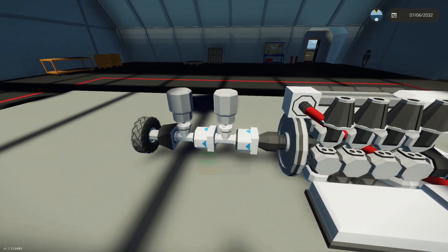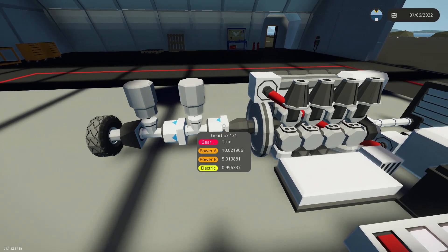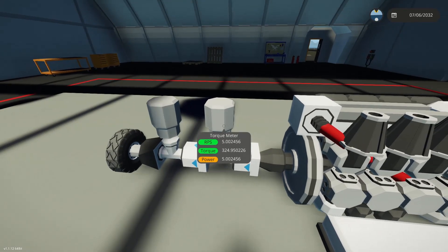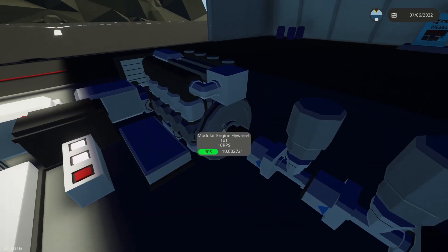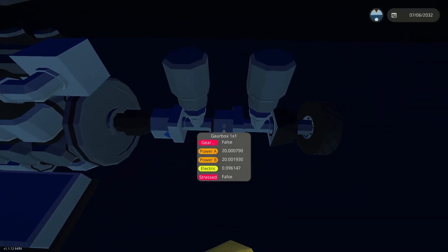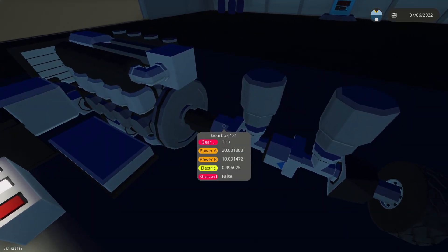With the two-to-one ratio applied, you can see 10 RPS coming in becomes 5 RPS out, but the torque is now 324 — a lot of torque for only 5 RPS. On the other side, we've got 10 RPS multiplied by the ratio of two, giving us 20 RPS on this wheel, but with only 9 torque. Ten times the ratio of two-to-one equals twenty.